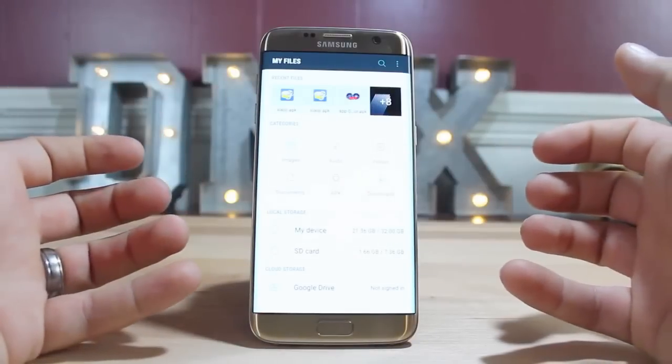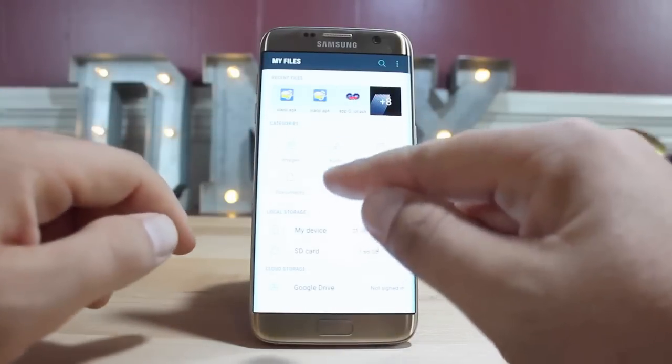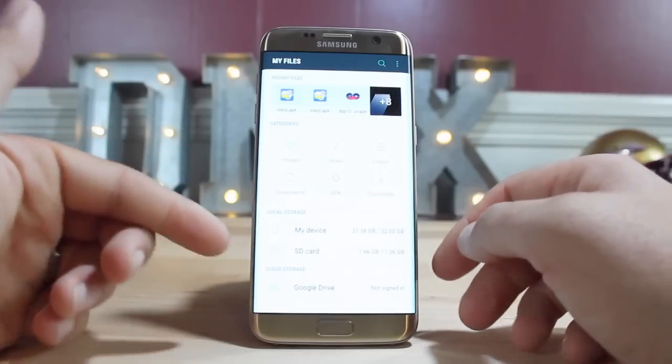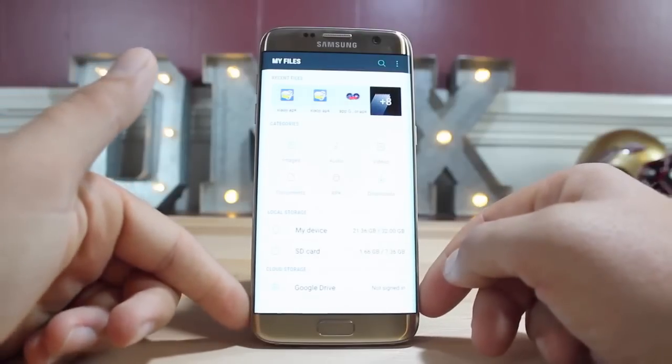The files app has been simplified here as well. You have quick and easy access to images, audio, videos, documents, applications, or your downloads. You also have quick and easy access to local storage, SD card storage, and even quick access to your Google Drive account.